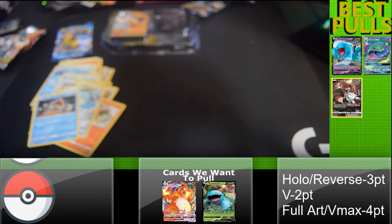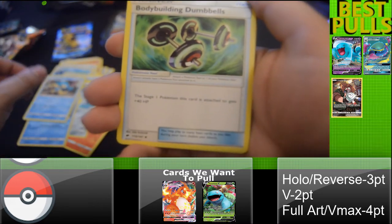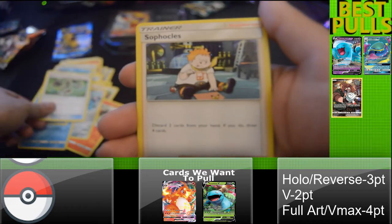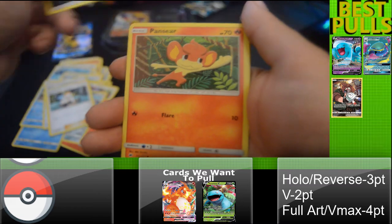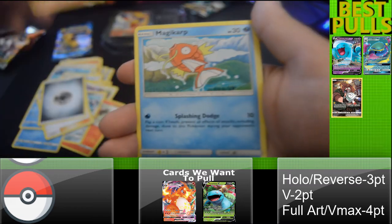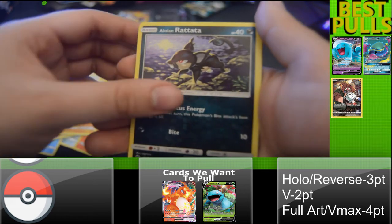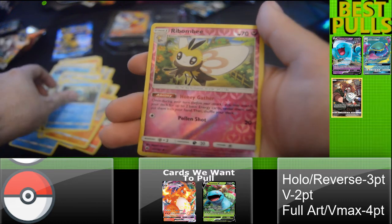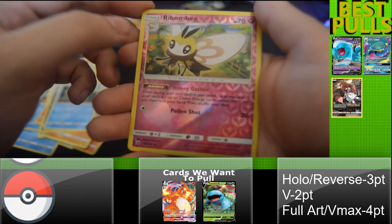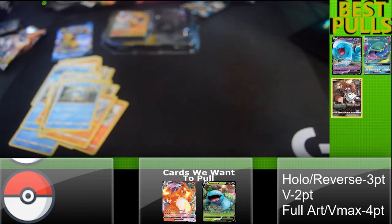Alright, what's the next pack? Simipour! Bodybuilding Dumbbells — you could use some of those! Energy, Pansear, Magikarp, Mudsbray, Rattata — the lone Rattata — Pansage, Ribombee, and a Meowstic. Meowstic!